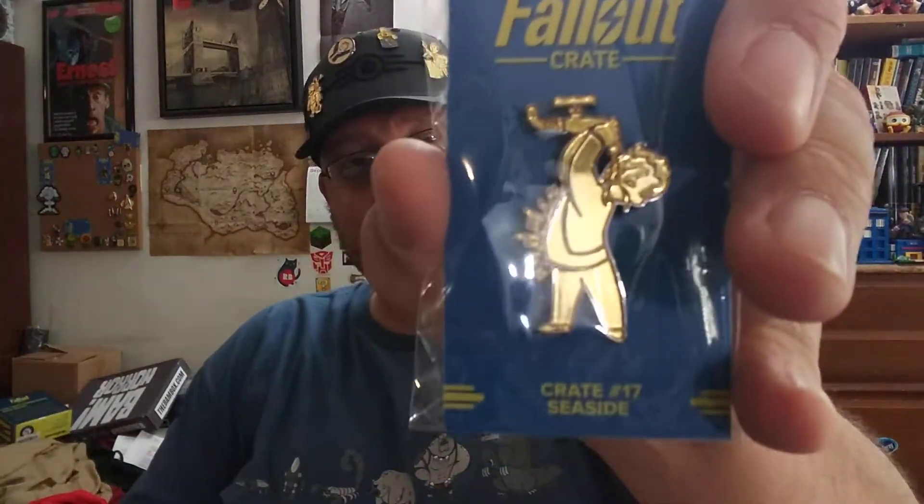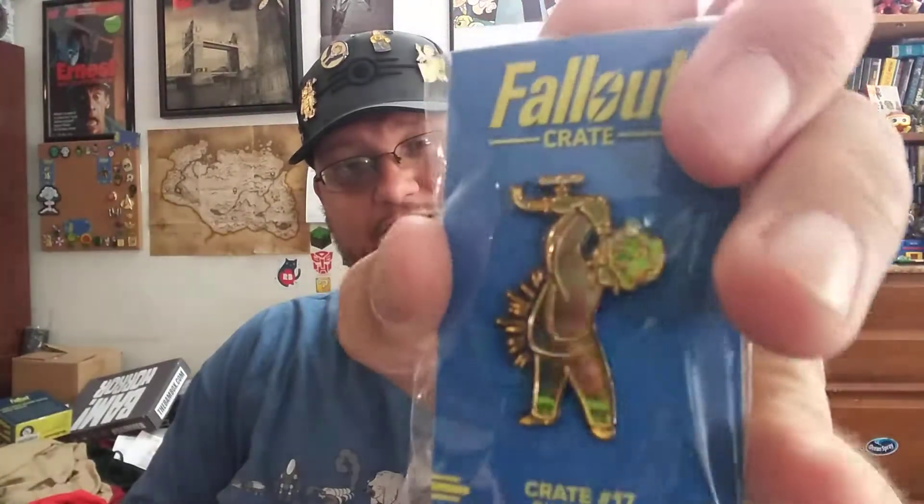Next up is the pin. This is the Lead Belly perk, which is cool. I still want these to be green. This is number 17 — a seaside one. If you're going to be drinking seawater, I'm assuming you're going to need Lead Belly for not only the radiation but the salt content. That'll prevent scurvy.